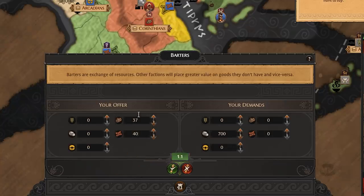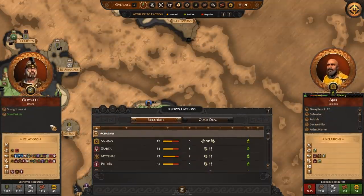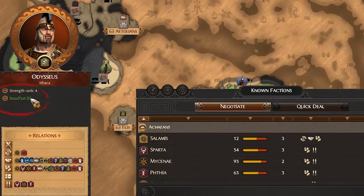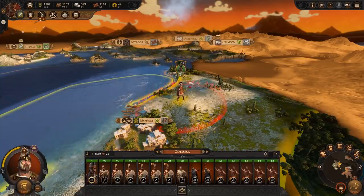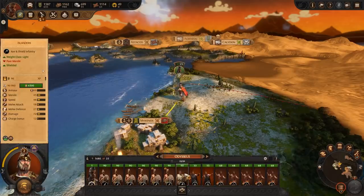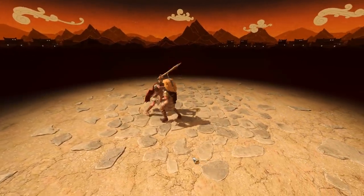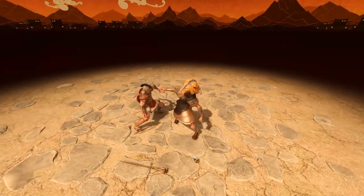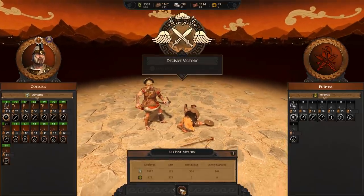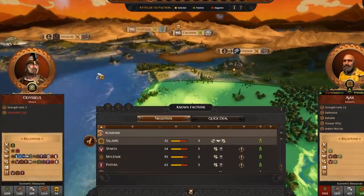Overpaying will make the other faction think well of you and improve your relationship. Sometimes building a friendship is better than making the best deal. As you play the game, your actions will affect how other factions see you — are you trustworthy or not? Being untrustworthy will have a negative impact on the deals you can make, meaning you will have to dish out more to make the trade work. Your reliability is affected by things like attacking your allies or breaking treaties. Your reliability will increase over time, so if you want to do a deal with another faction it may be best to wait a few turns so you don't have to pay over the odds.